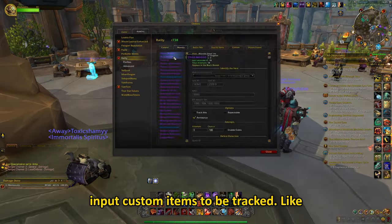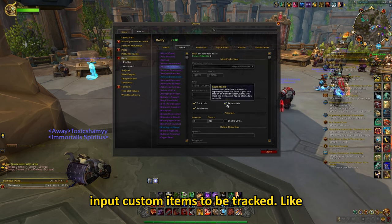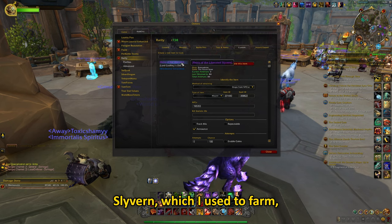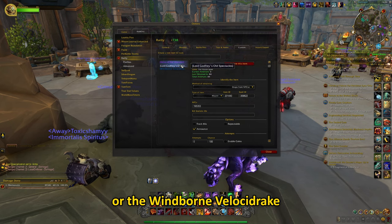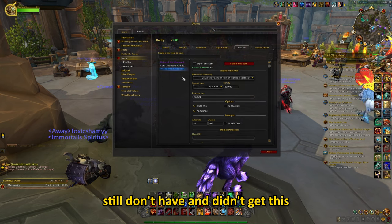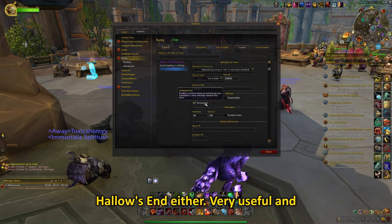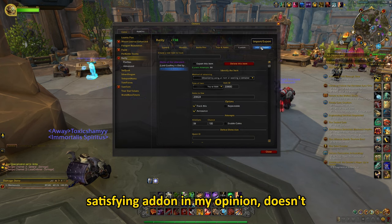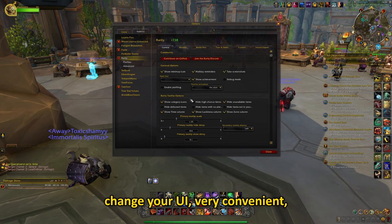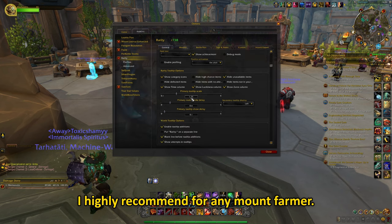There is also an option to input custom items to be tracked, like I did for example with the Liberated Slyvern, which I used to farm, or the Windborn Velocidric Customization from Hallow's End, which I still don't have and didn't get this Hallow's End either. Very useful and satisfying add-on in my opinion, doesn't change your UI, very convenient — I highly recommend for any mount farmer.